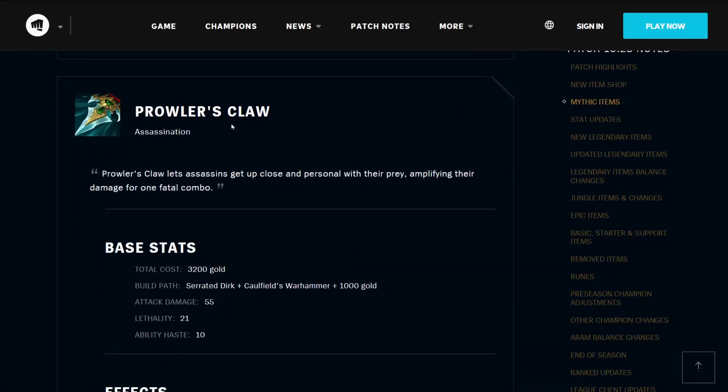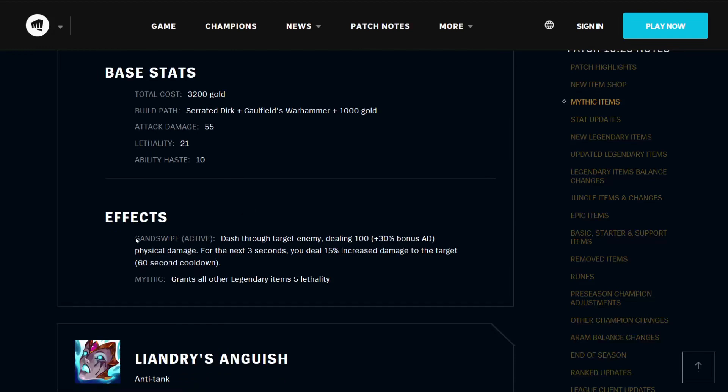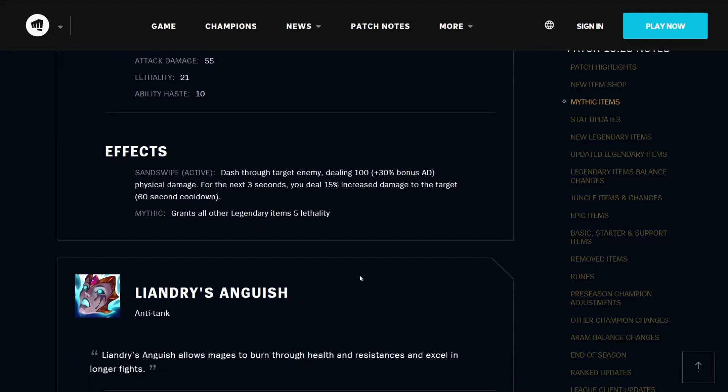The Prowler's Claw is an assassination item that lets Assassins get up close and personal with their prey, amplifying their damage for one fatal combo — it's the Rengar item, in other words. At 3200 gold, it needs a Serrated Dirk, Caulfield's Warhammer, and 1000 gold to build. It has 55 attack damage, 21 lethality, and 10 ability haste. Its active Sand Swipe allows you to dash through a target enemy, dealing 100 plus 30% bonus AD physical damage. For the next 3 seconds, you deal 15% increased damage to the target, on a 60-second cooldown. It grants all Legendary Items plus 5 lethality.